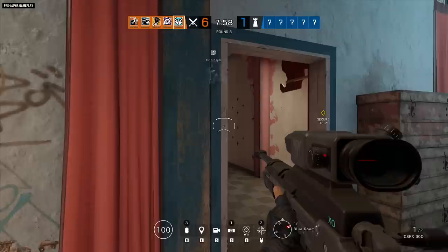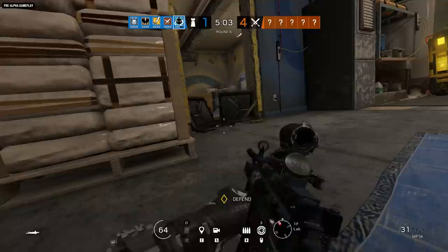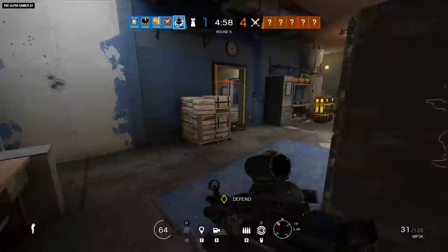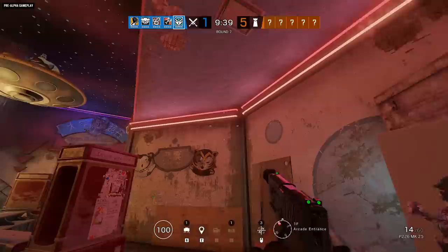If you're quick, you can also destroy a lance before it explodes by damaging the tail end, not the tip that appears on the other side of the wall. Rest assured that the lance only does minimal damage to operators, because when it comes to taking damage from Kali, you've got bigger concerns — that beefy bolt-action CSRX 300, and her two sidearm options: the P226 Mk.25 or the C75 Auto.